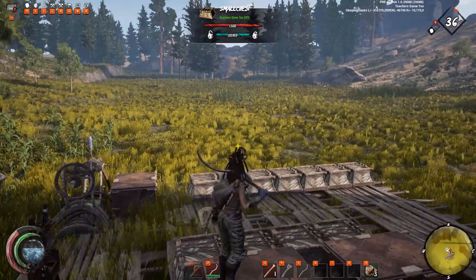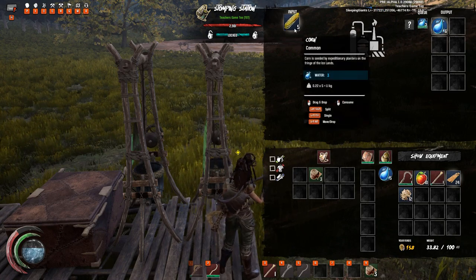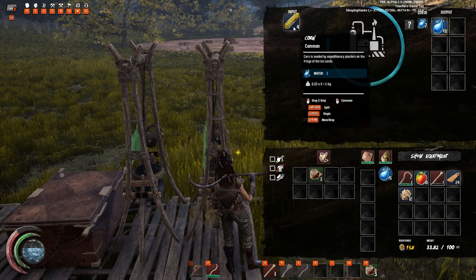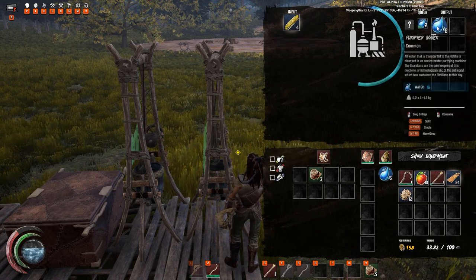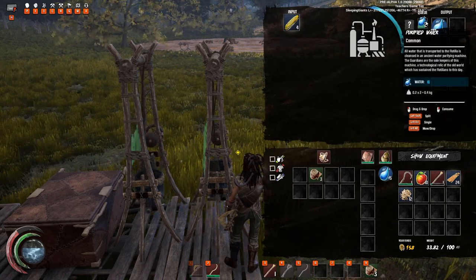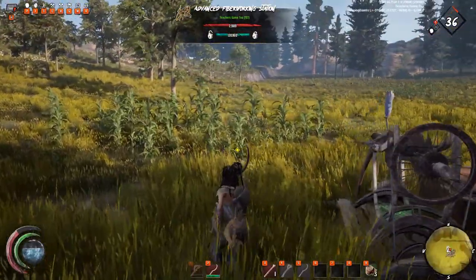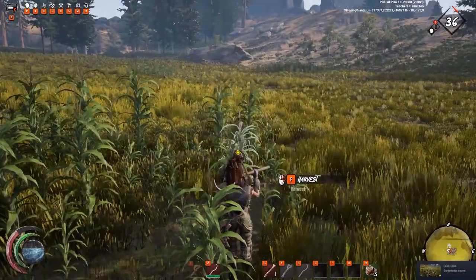Corn is actually super easy to find — you find it all over the map. You're probably wondering why corn is useful at all. It's super easy to harvest, as you can see right here. You can eat it for three water — just one gives you three water — or you can grind it up into purified water. One corn will yield two purified water in the crusher, which is something that's super awesome to do.